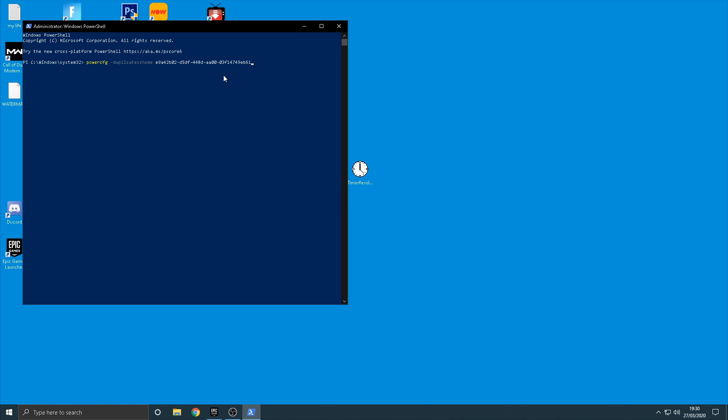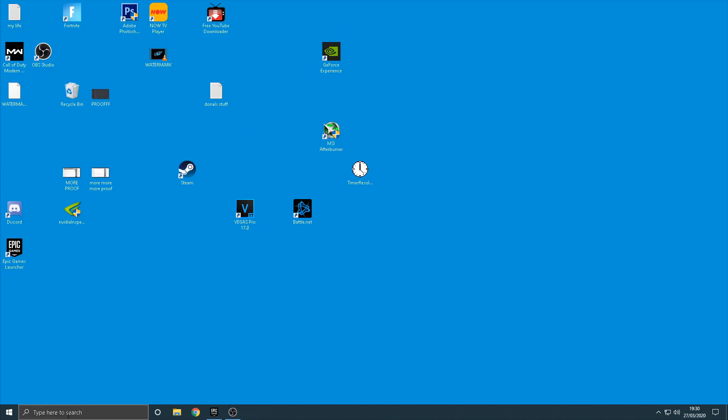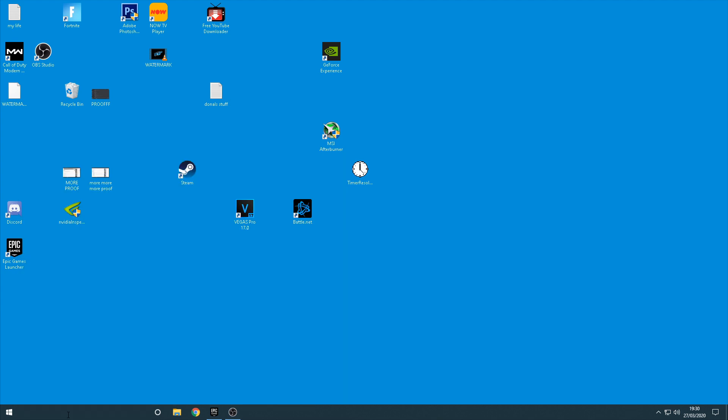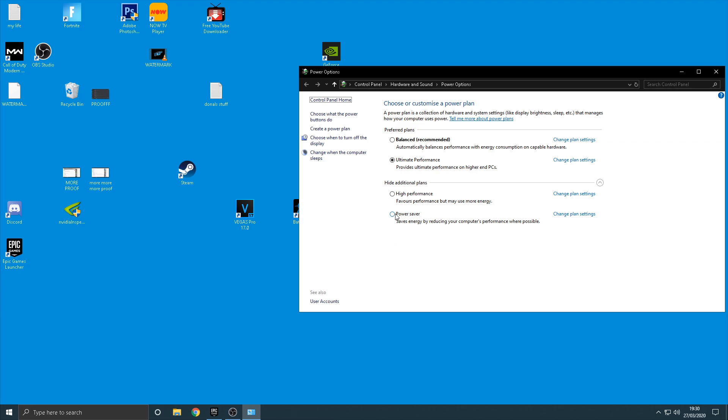All you now need to do is head over to the search bar at the bottom and type in 'Choose a power plan.' If you've done it correctly, it should now say Ultimate Performance as an option. That's going to help you a ton — especially if you have a high-end PC, it will seriously take your PC to the next level and it will be running absolutely insane.